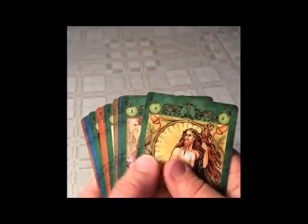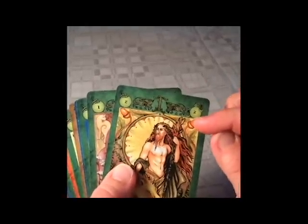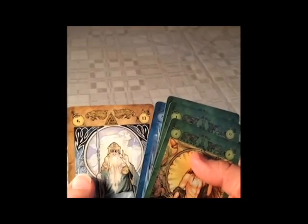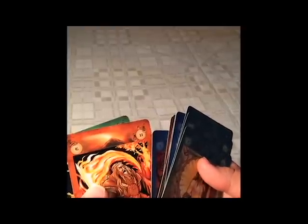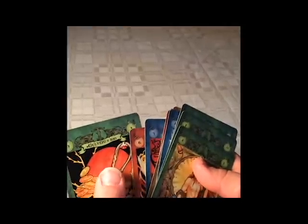Now we count up the hand and see if the high bidder made their bid of 140. I have 100 points from the Vanir combo, and I add that up to all the points on the right in the circle: 102, 113, 1415, 126, 146, 150, 154, 165, and 168. I reached 168, but I get 140 points because that was my original bid.